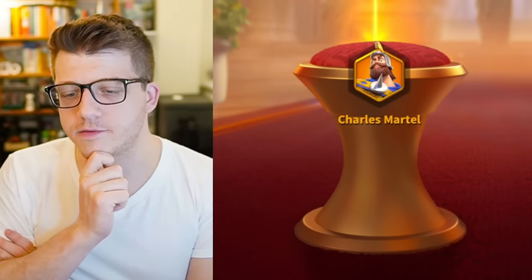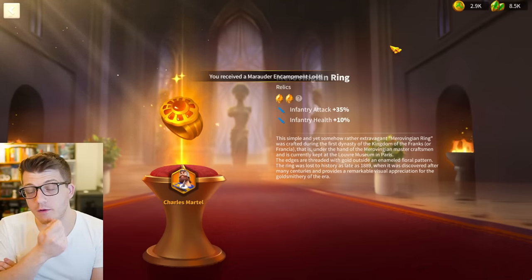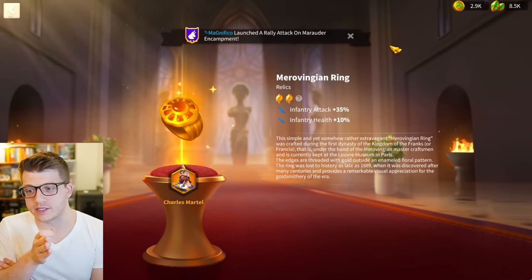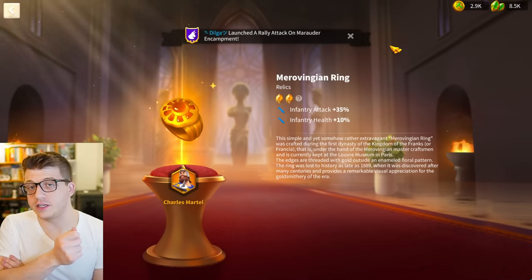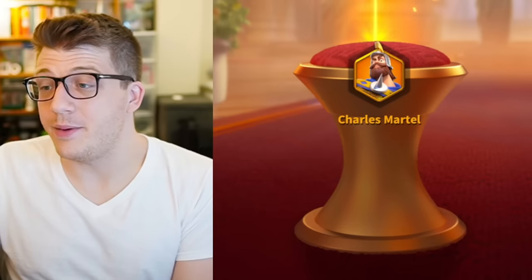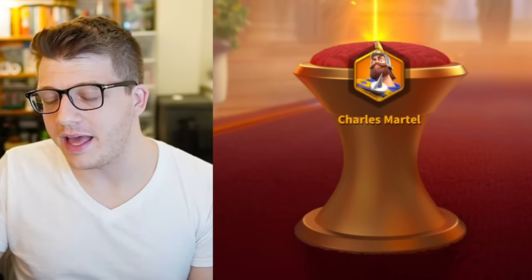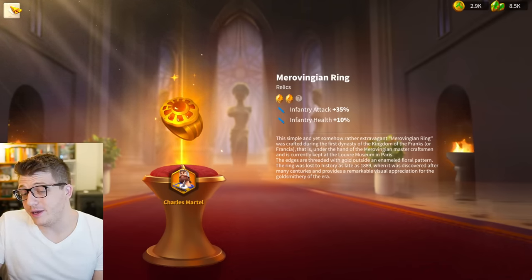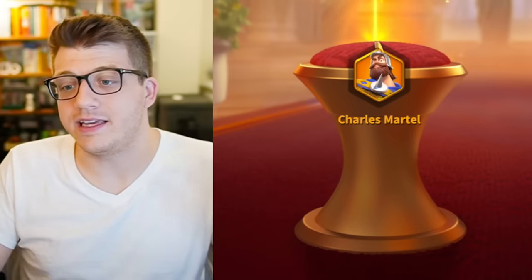The saving grace for Charles Martel is that he brings an absolutely insane amount of infantry stats. His second skill gave him 20% defense and 20% health, and his double relic gives him 35% attack — which he didn't have before — and another 10% health for a total of 30% infantry health. That's one of the highest infantry health bonuses on any commander in the entire game. And with his active skill being a tanky shield with 30% all damage, in general he's a very vanilla damage dealer that is still relatively tanky in the open field.